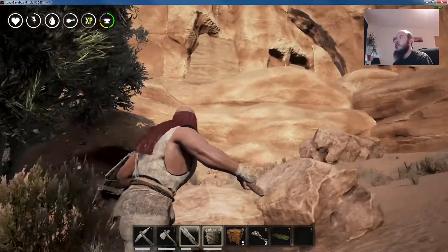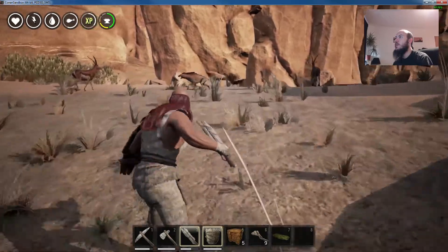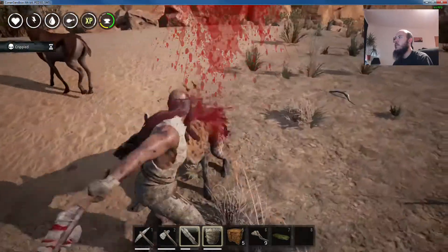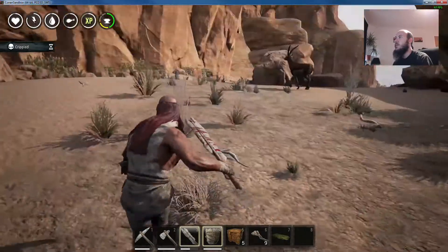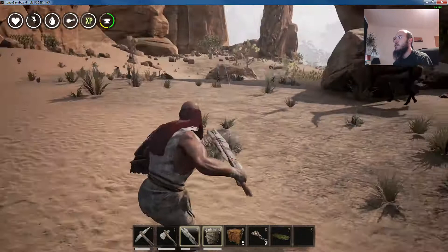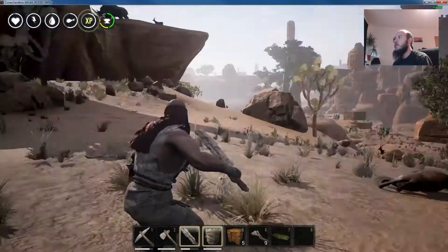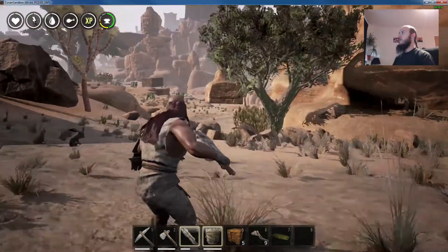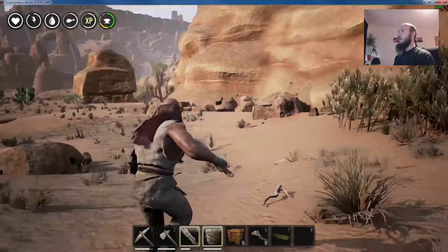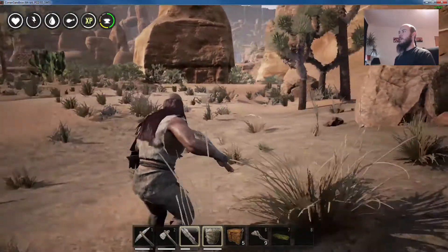I'm looking for a place that's fairly close to getting iron. I want to be as close to the middle of the map as possible without having to deal with the really nasty guys. There's a rhino up there. There's no real access north unless I head up this river valley - let's just go as far north as we can and see how it works. Maybe we'll die.